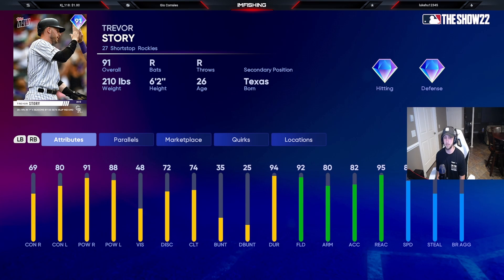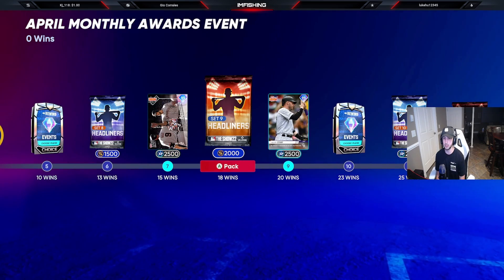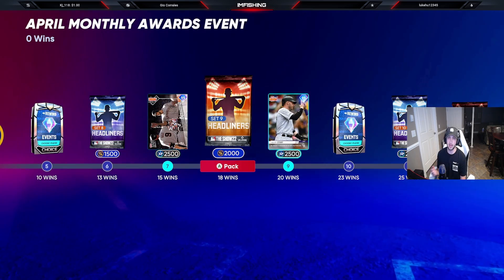The last card at 20 wins is a 91 overall Trevor Story — diamond hitting, diamond defense, 87 speed, 80 contact right, 91 contact left, 91 power right, and 88 power left. Pretty solid card. Nothing too crazy dropped today overall, but this event seems pretty cool with all the packs and cards you can get from just grinding it — I'll be doing this event and I think you should too.